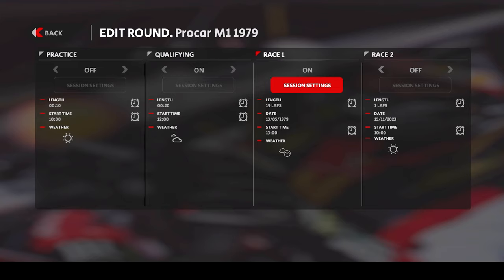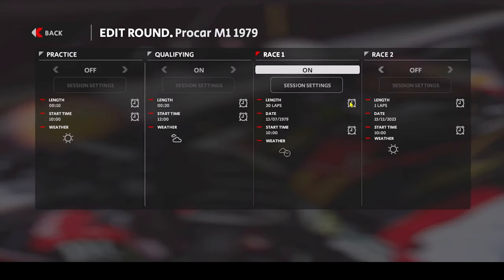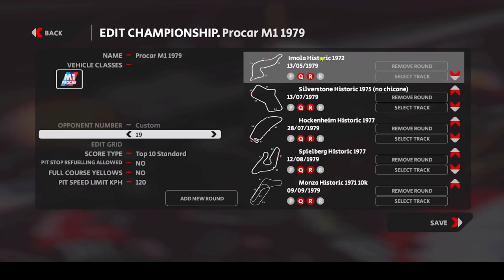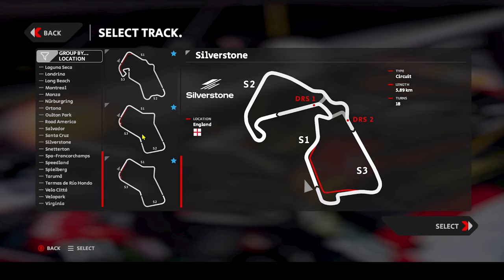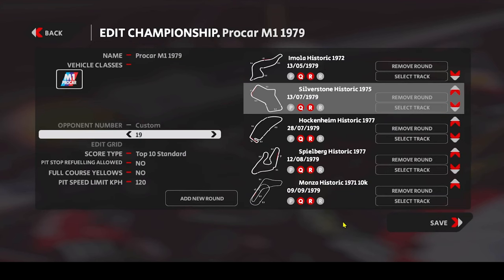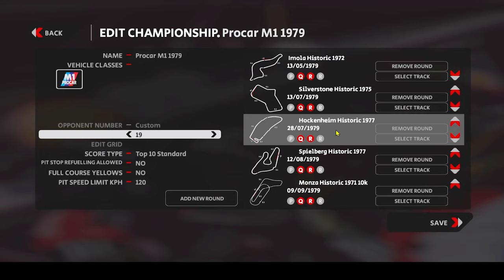The first race will be Imola Historic, then we're going to Silverstone Historic 1975 for a 20-lap race, but I picked an earlier date to have a bit more variety in our championship regarding lighting and time of day. I'd actually like to select Silverstone with the chicane because that's more fun with these cars - it's mainly mid to high speed corner tracks where throttle control is almost everything. Third stop will be Hockenheim Historic 1977 with the super fast Ostkurve, historic date July 28th, for 15 laps.